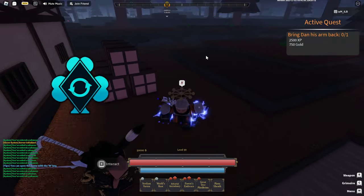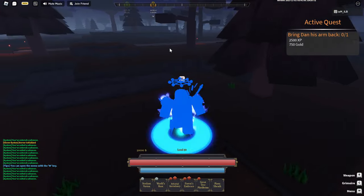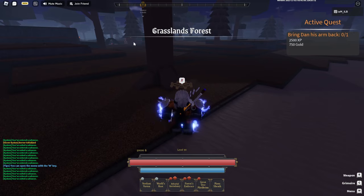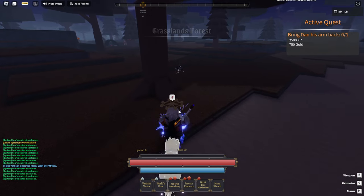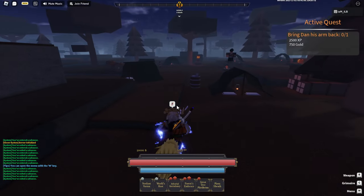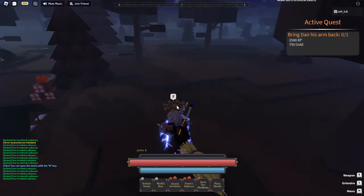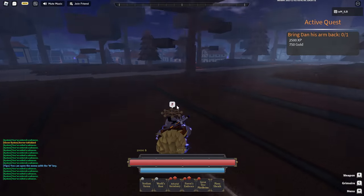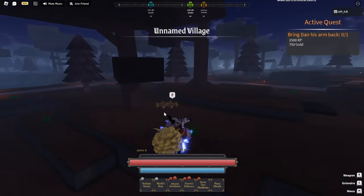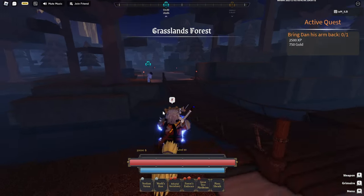Or if y'all want, y'all can go right here and farm green grass. The NPC bandits are right over there. But honestly, I wouldn't even advise you to farm these guys. I would say just farm the guys across the bridge — because this is a pro tip. Just farm the guys across the bridge right here.